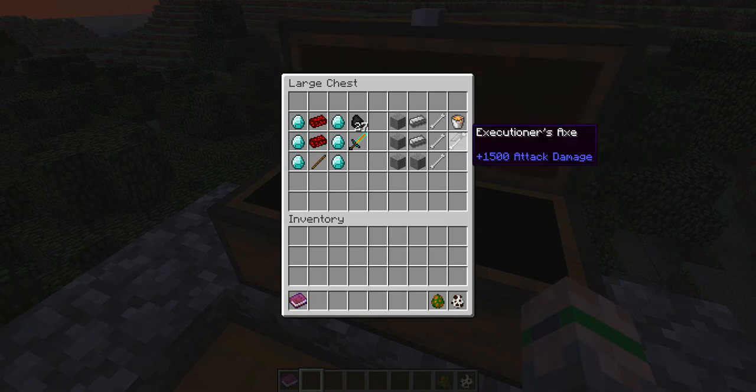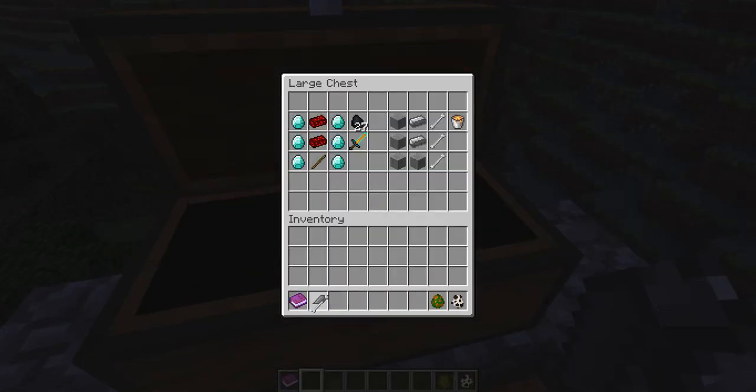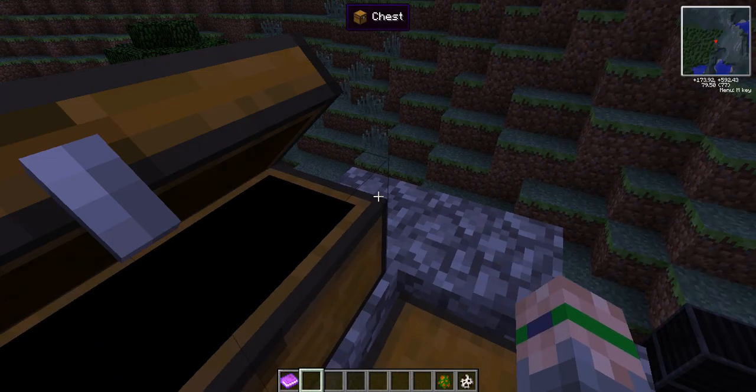And then there's the executioner's axe. This is forged with four stone, two steel ingots, and three steel bones, and it takes a bucket of lava. But this thing's awesome — one thousand five hundred attack damage. It literally is the executioner's blade.